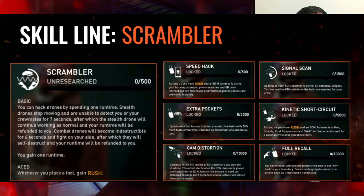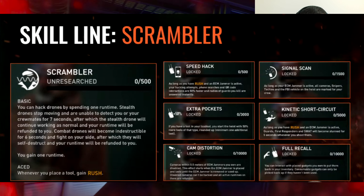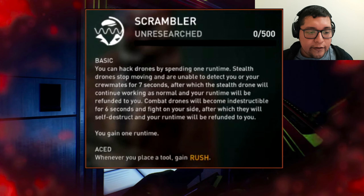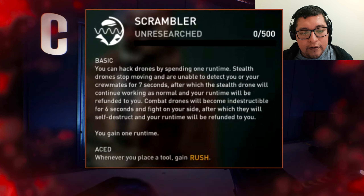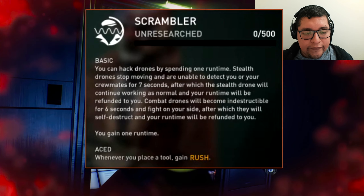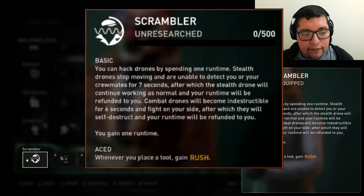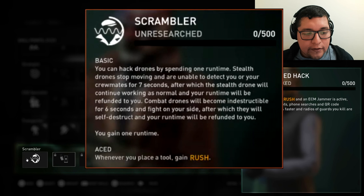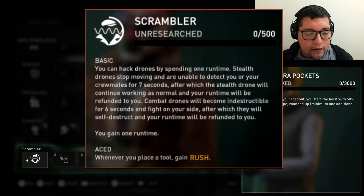Also in this update there's going to be a new skill line called Scrambler. I'll put up the photo they showed during the livestream of each tier. For the first tier, you can hack drones by spending one runtime. Stealth drones stop moving and are unable to detect you or your crewmates for seven seconds, after which the stealth drone will continue working as normal and your runtime will be refunded. Combat drones become indestructible for six seconds and fight on your side, then self-destruct and your runtime is refunded. You also gain one runtime.